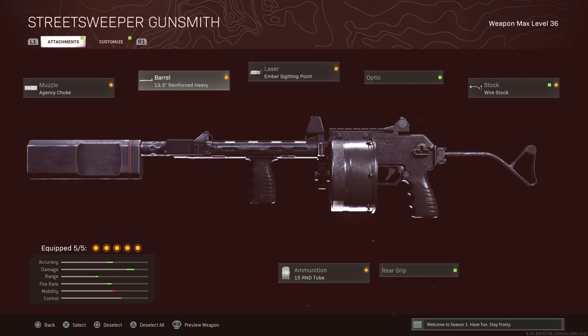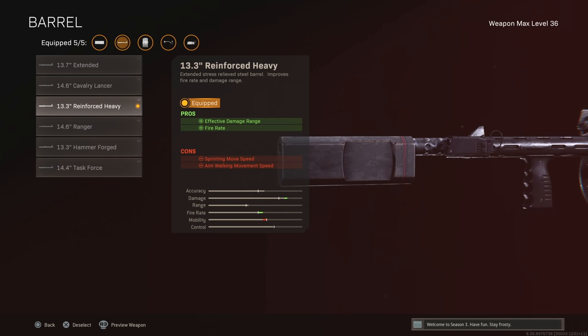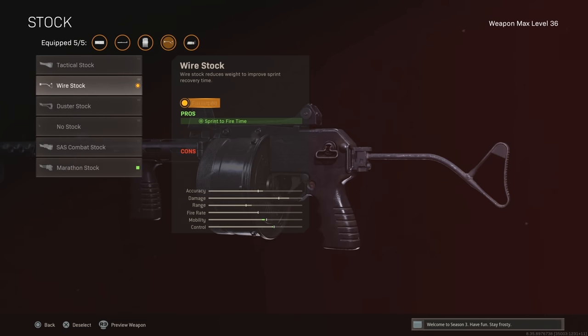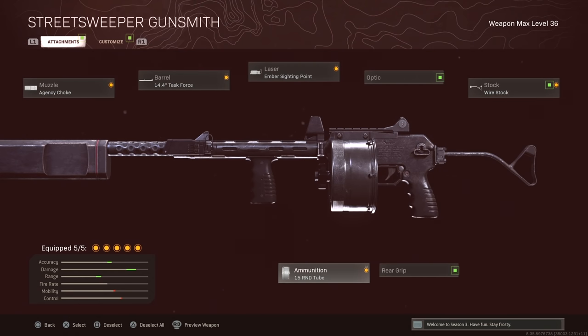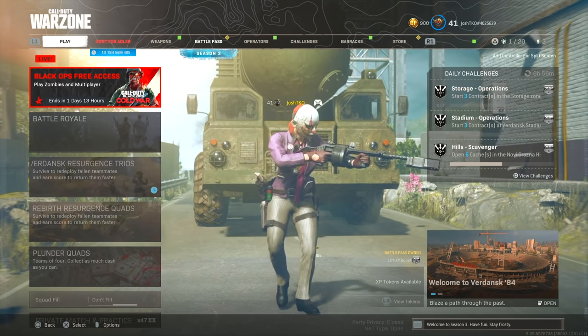The Reinforced Heavy and the Ember Siding Point both took a 3% reduction to their damage range. The Task Force Barrel down here is double the damage range you get with the Reinforced Heavy, but you have to take into account that the fire rate is so much faster with the Reinforced Heavy compared to the Task Force. The rest of the attachments are pretty subjective — some people like to run no stock, but I prefer the Wire Stock for the extra hipfire accuracy. I ran the 15 Round Tube because I'm playing solos, most fights are going to be 1v1, and I absolutely hate the reload animation with this shotgun.